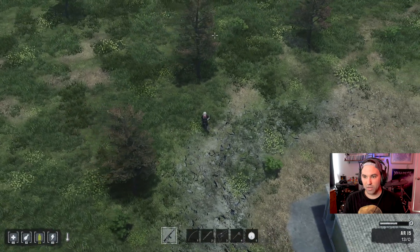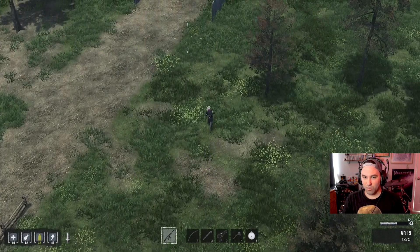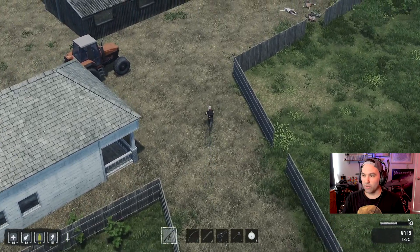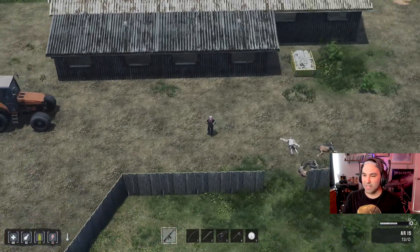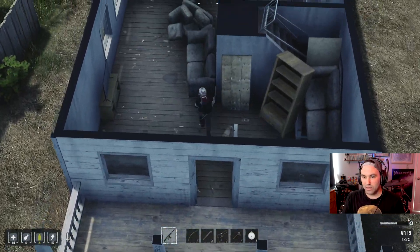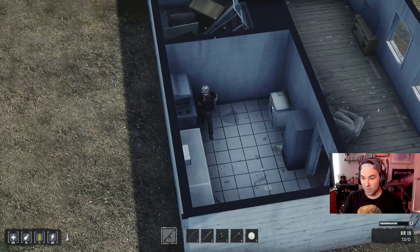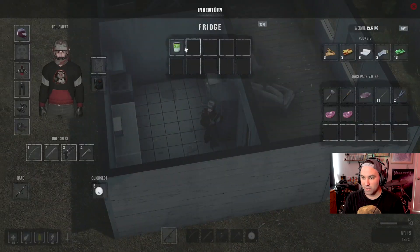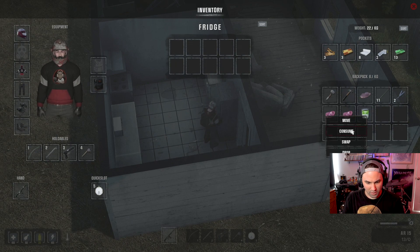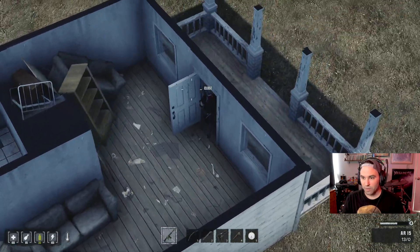That was a survivor or a bandit of some kind. I gotta just keep an eye out for that person. Every time I take this weapon out of my inventory I have to reload it — that makes no sense. It must be this house over here that had some stuff in it. Yeah, this guy's just going around killing everything — I think it's that same guy. He's just constantly on the run — he's like me. I forgot what that guy's name is but I think you can trade with him.